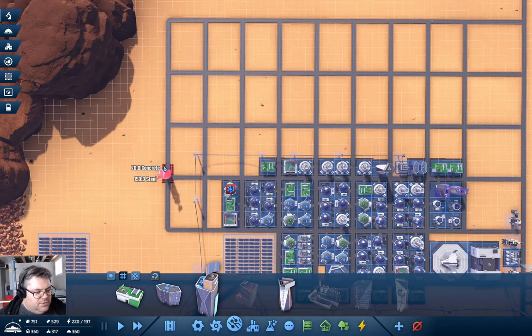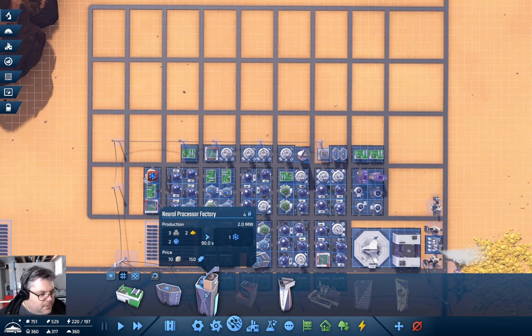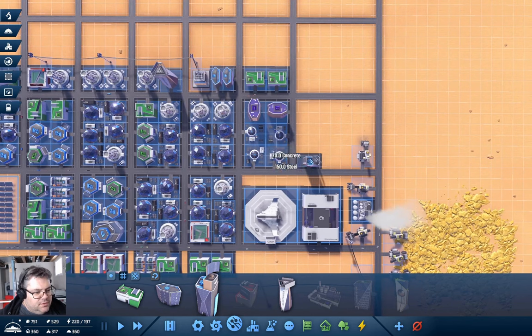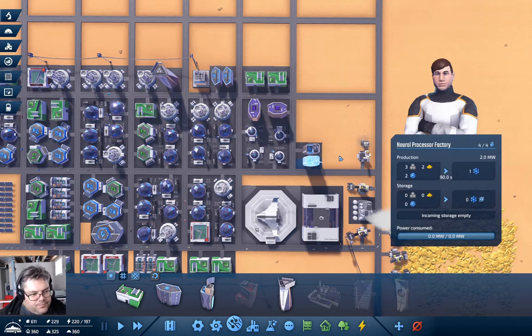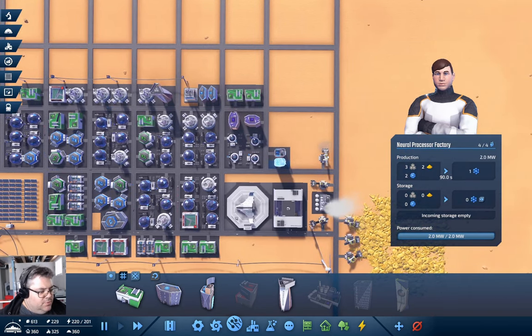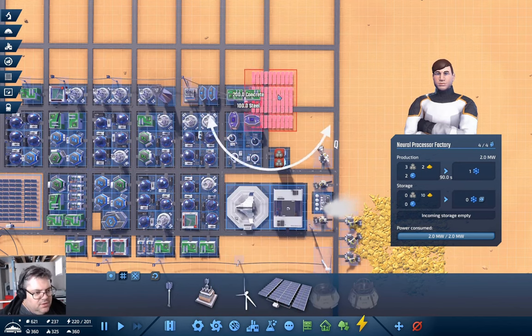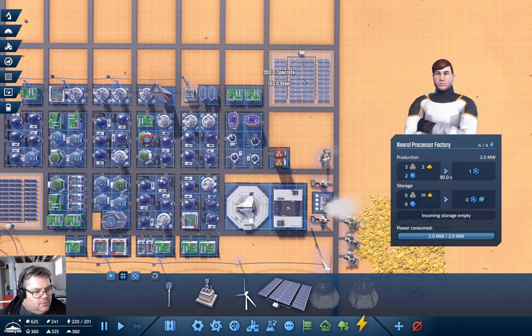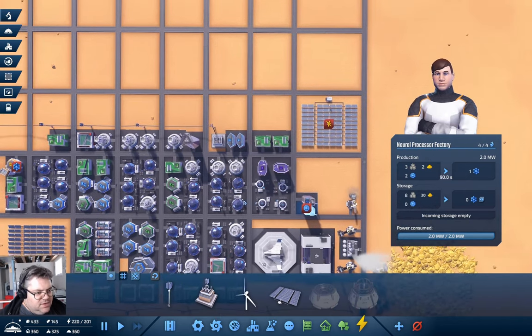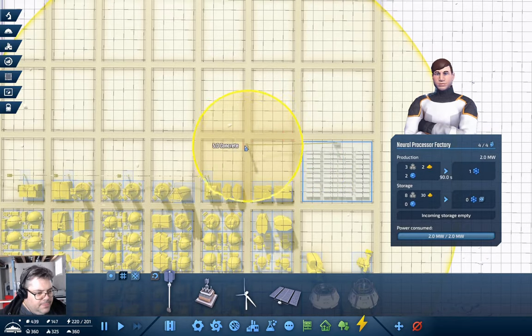The neural processor factory takes 150 steel and 70 concrete — we can put a couple of those up. We need more power and need to unpause. Let's go faster. I'll grab a power widget and stick it right in here — it needs to connect into the grid.